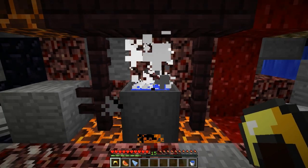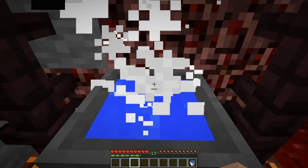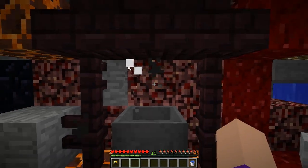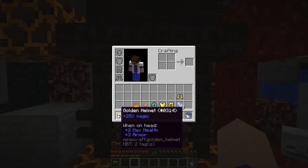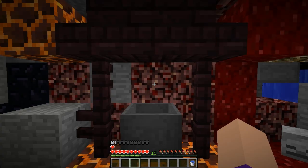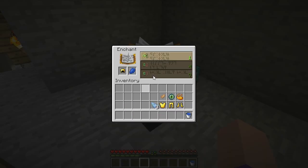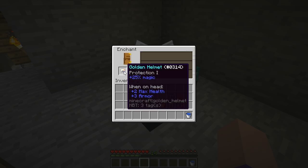As an example, we're going to boost our maximum health by throwing in a golden helmet, a glistering melon, and finally — always last — our enchanted prismarine shard. This will create a new helmet with a health-raising stat and a magic stat. Golden armour can be enchanted in the regular way before and after this process, and it doesn't need full durability when you create it.